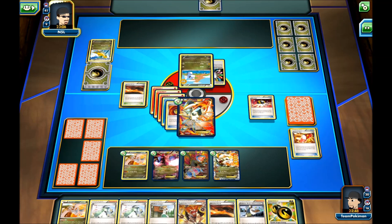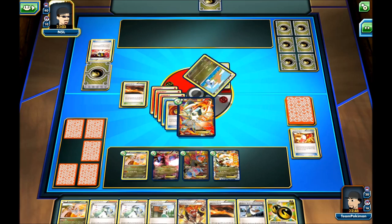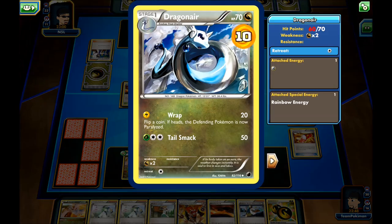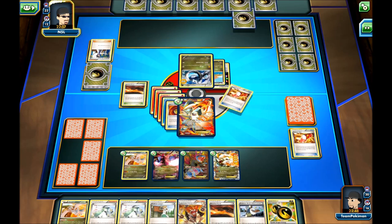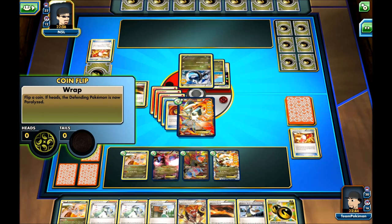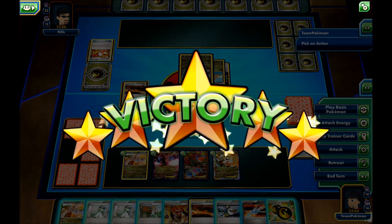We can see an Ultra Ball for Dragon. He's trying to paralyze me — and he fails. So that's pretty much it. My opponent quits. That was a very fast match, so let's try to get another match in.